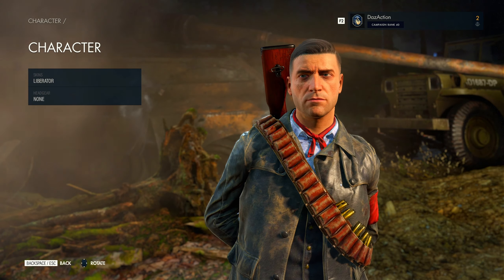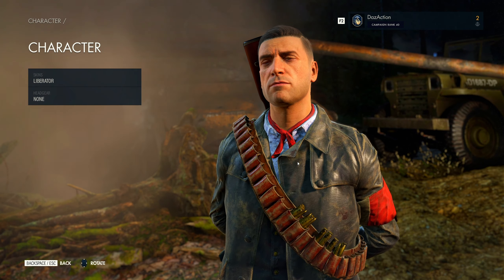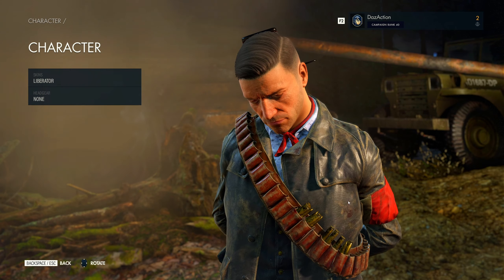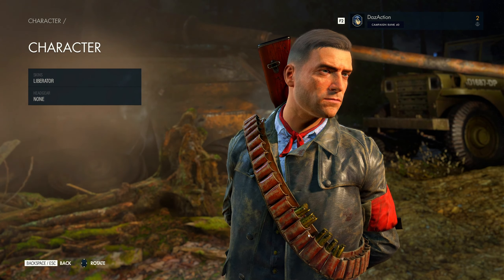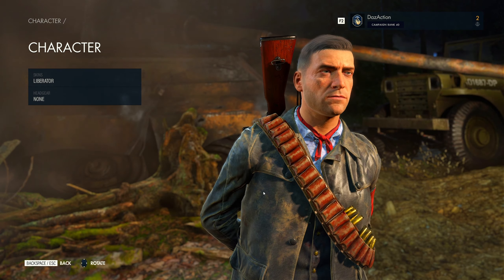Very nice indeed. Just take a look — nice leather jacket. He's got this red neck scarf, or neck thingamajiggy. That's the armband, and I also like the weapon belt across the chest — classic look. You can see it's got some bullets in there as well, very nicely done. But yeah, it's only for Carl as I can see.